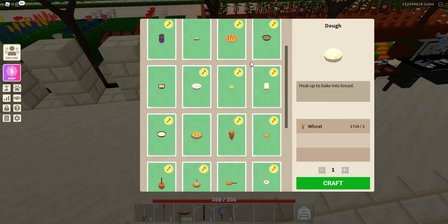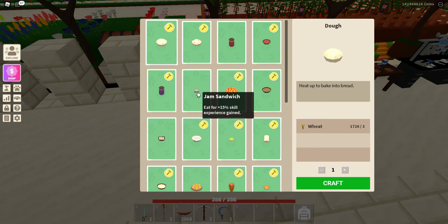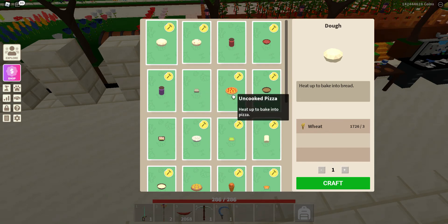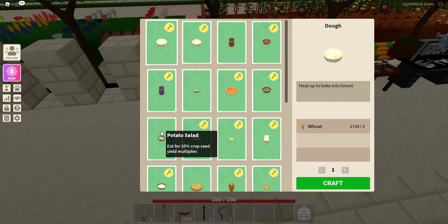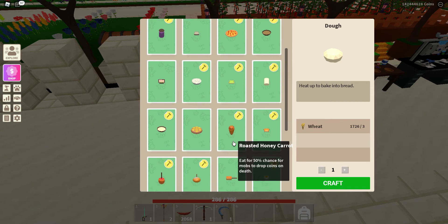Looking at the cooking table, the new foods are at the very bottom, but let's work down from the top. Tomato soup gives you a 20% increased break speed. Jam sandwich gives you a 15% skill experience gain while it's active — quite good if you're going out bashing bosses. Potato salad gives you a 10% crop seed yield. Honey roasted carrots give you a 50% chance for mobs to drop coins when you beat them.